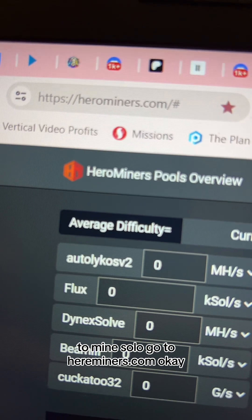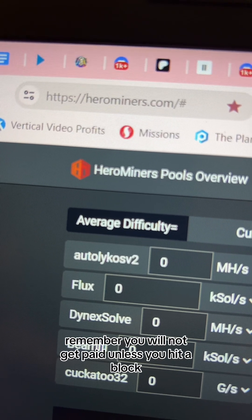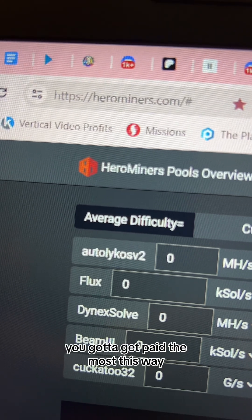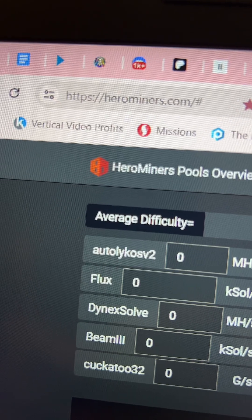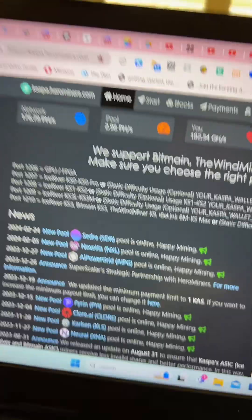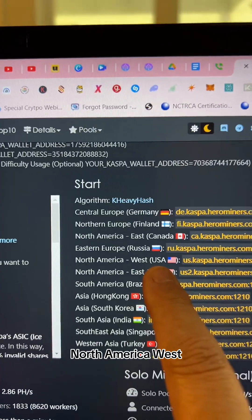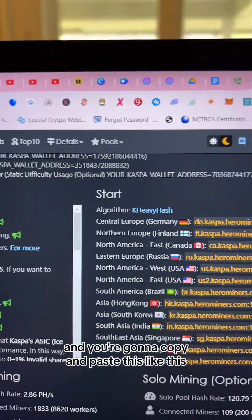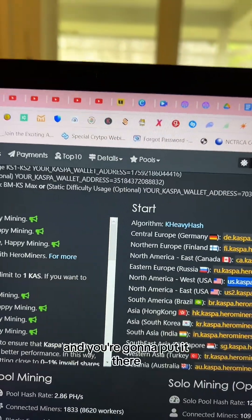To mine solo, go to herominers.com. Remember, you will not get paid unless you hit a block, but you get paid everything — you get paid the most this way. It will take longer but it's worth it. Click on Kaspa, and you're gonna choose the server closest to you: North America West, North America East, or Canada. Copy and paste the URL like this.